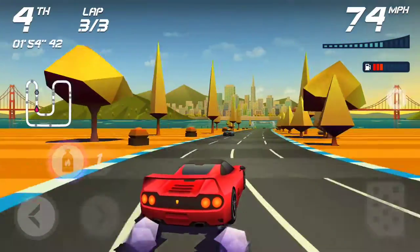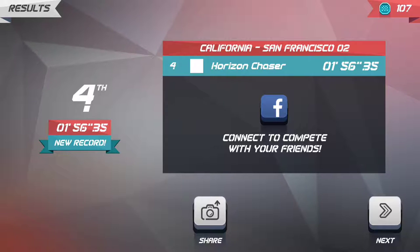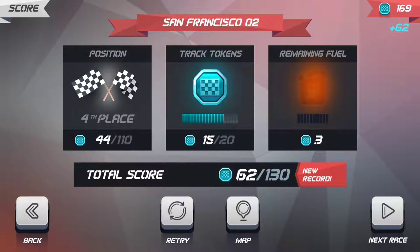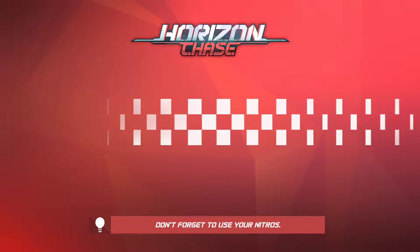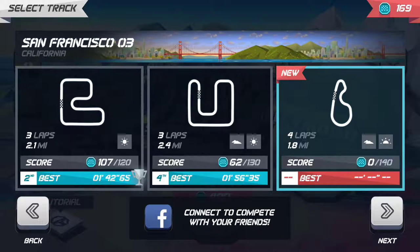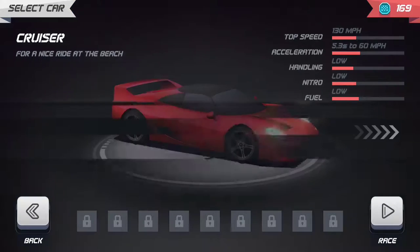The game takes fuel into account, and there's also a blue pickup I haven't had a chance to identify yet. You collect tokens during the race, and if you still have fuel remaining you get bonus tokens for that as well. My score right now is 62 out of 130. Since I finished fourth, I can move on to the next race, which is another circular track.